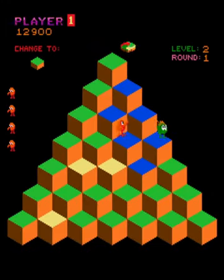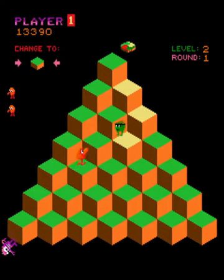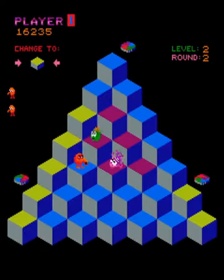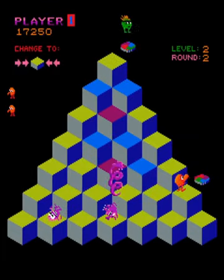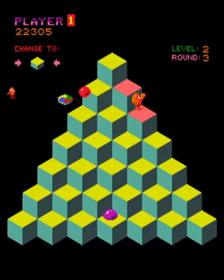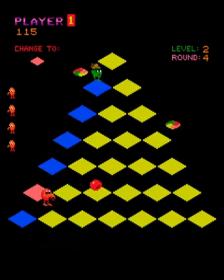There are also two green characters named Slick and Sand that travel down from the top of the pyramid, changing the color of the top of the cube, undoing your progress by changing the color back to a previous color. Running into Slick and Sand will stop their nuisance and you will gain 300 points.